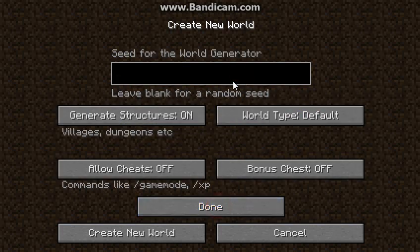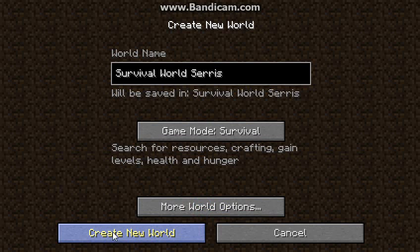For the seed I'm going to put 'Flat Land Area'. What I'm going to do now is create a new world and I'm going to pause the video so you can let it sit and your screen doesn't just come up — you can see it straight away.